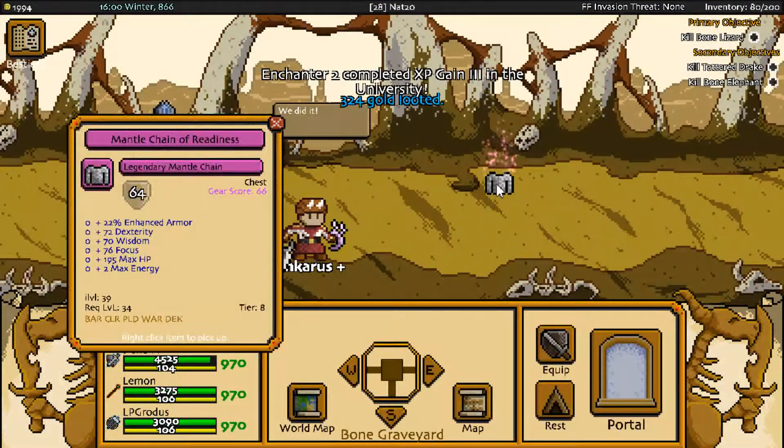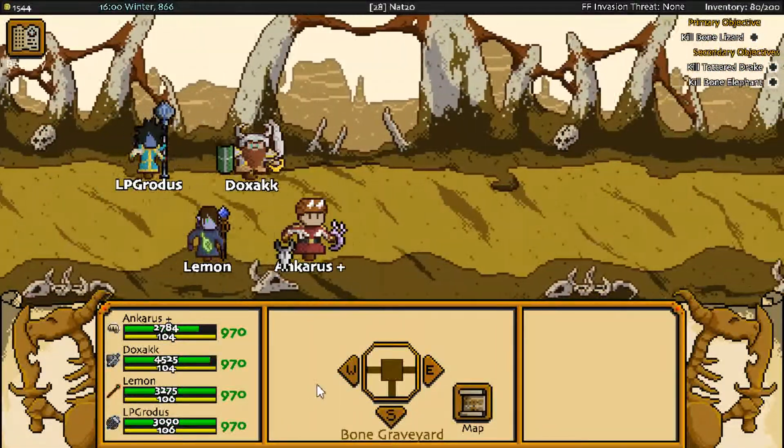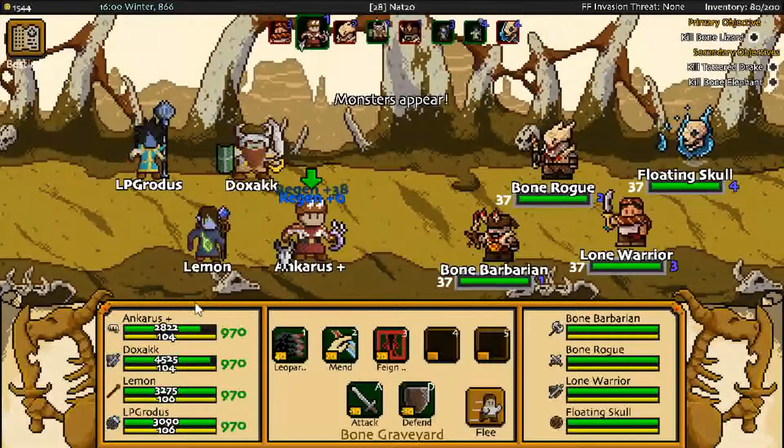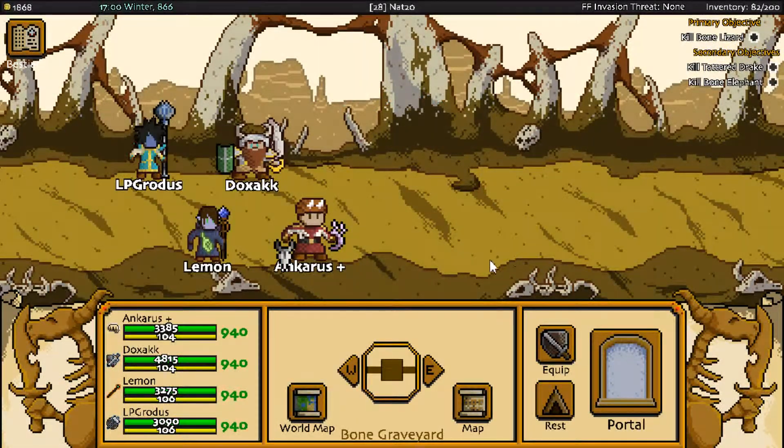We made quick work of them, and we get a legendary chain for our hard work, possibly better than what we got LP Grotus wearing, so let's check it. It is indeed better, but he is three levels too low to actually equip it. That's both funny and disappointing. And we will continue onward through the graveyard and we find a floating skull. These guys are just punks in our way. We took care of those losers.